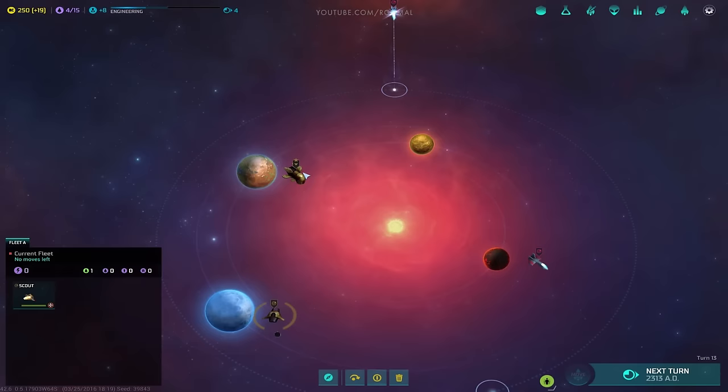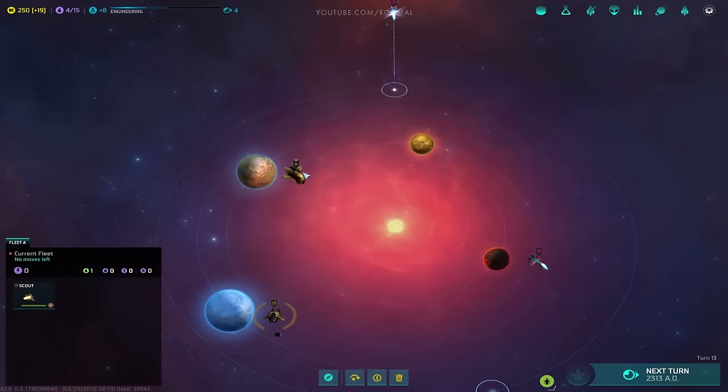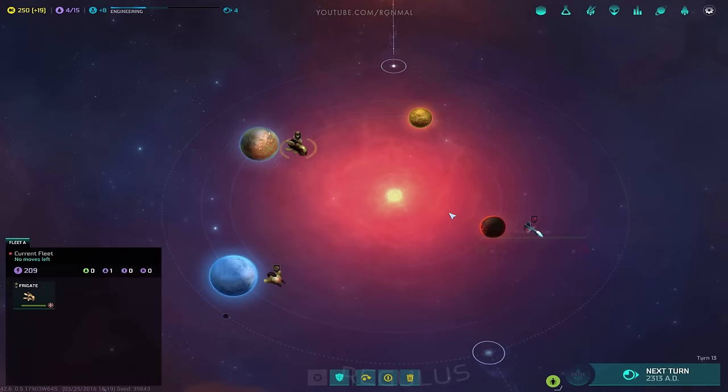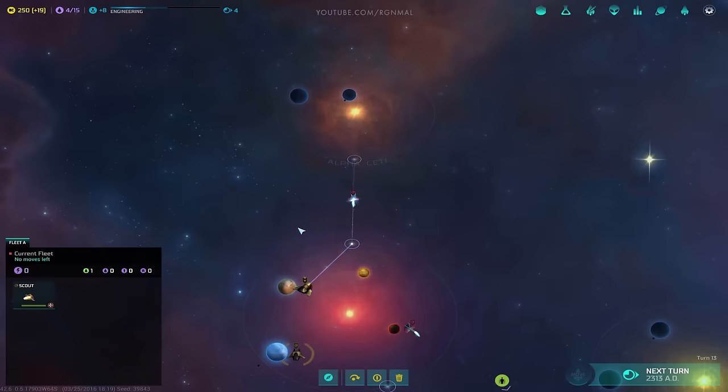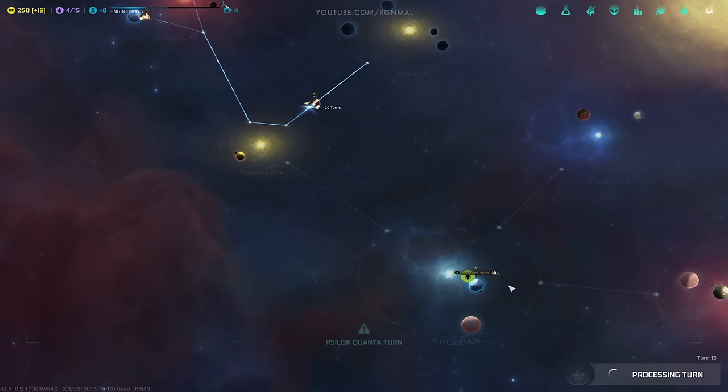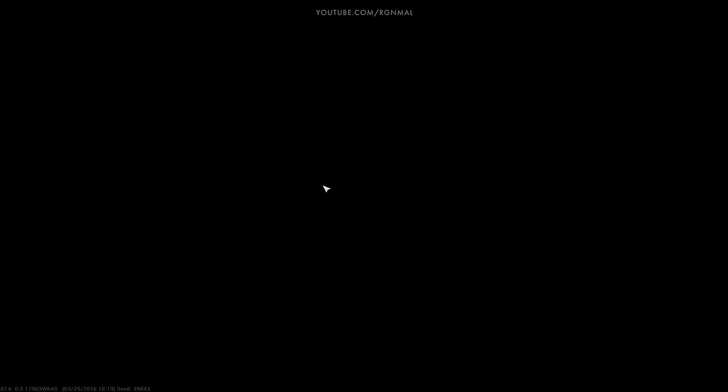What do we got here? Huge Tundra Rich — you don't say. Large Arid Gold. These would both be good for us. Our other scout is back. Where's that frigate? Let's move it up here — I'm going to try to choke off that point.